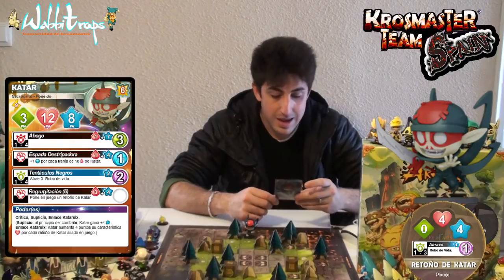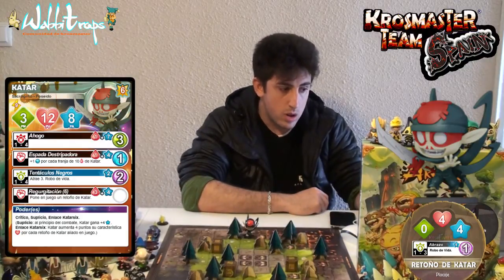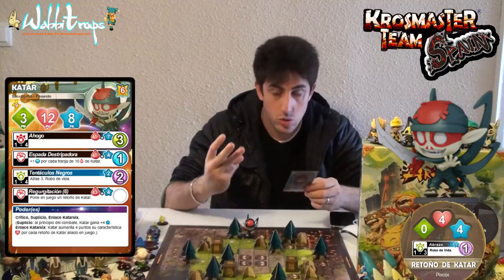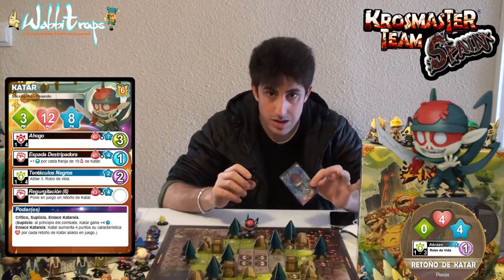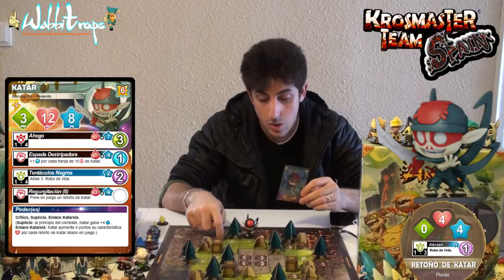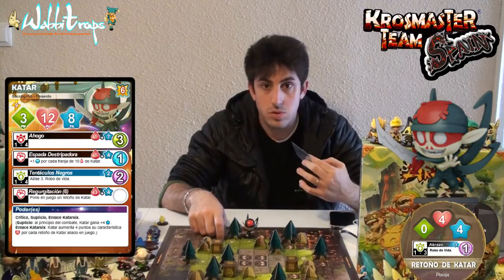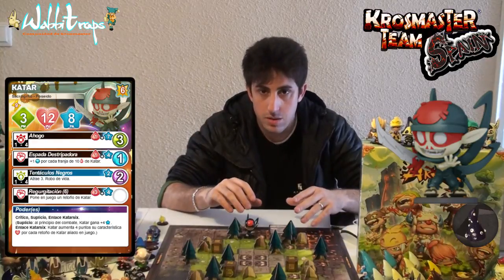El siguiente poder es el Enlace de Katar 6. Lo que hace es que Katar aumenta en 4 puntos su característica de puntos de vida por cada retoño de Katar aliado en juego. Hay que recordar que sacar un retoño nos cuesta 3 puntos de vida. Cuando ponemos un retoño en juego, aumentamos la característica en 4 puntos de vida. No es que tengamos 4 puntos de vida llenos, sino que esos 4 puntos de vida quedan puestos en nuestra característica máxima.